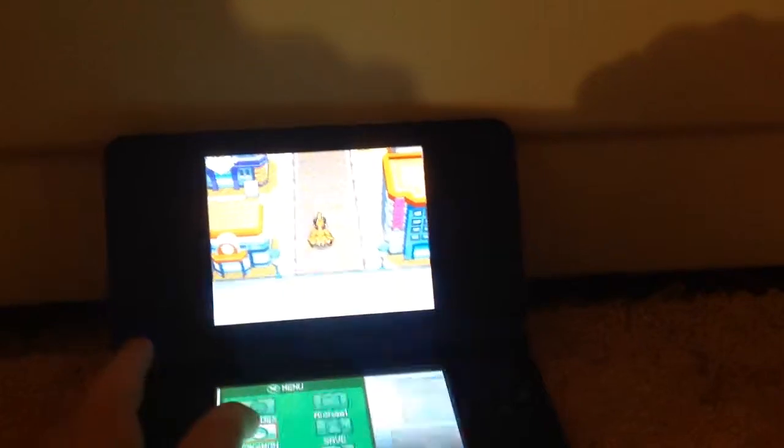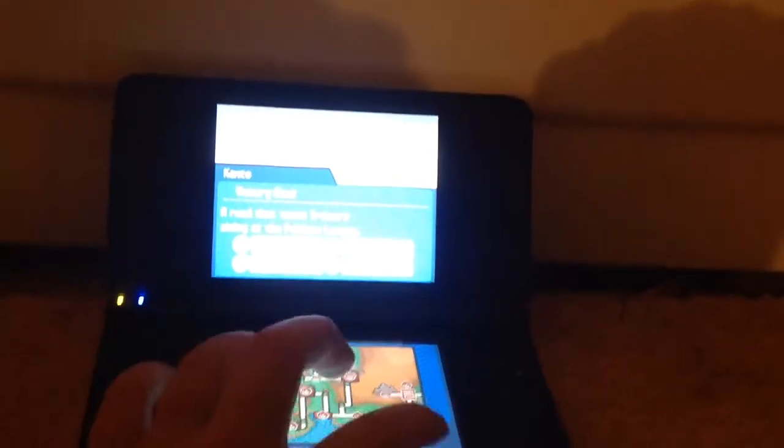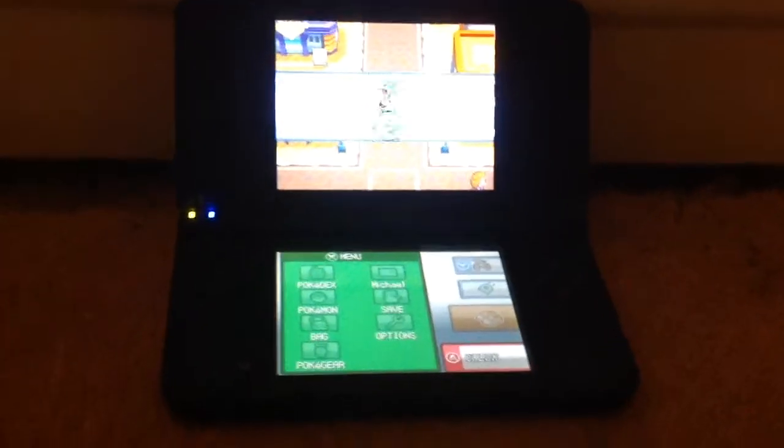So you're just going to go to Route 25. I'm at Goldenrod. I have Flying — I have Rayquaza. I'm just going to fly over here because Route 25 is in Kanto. If you don't have an upgrade to Pokegear and haven't beat the Elite Four and gotten to Kanto, you're going to need to do that first.